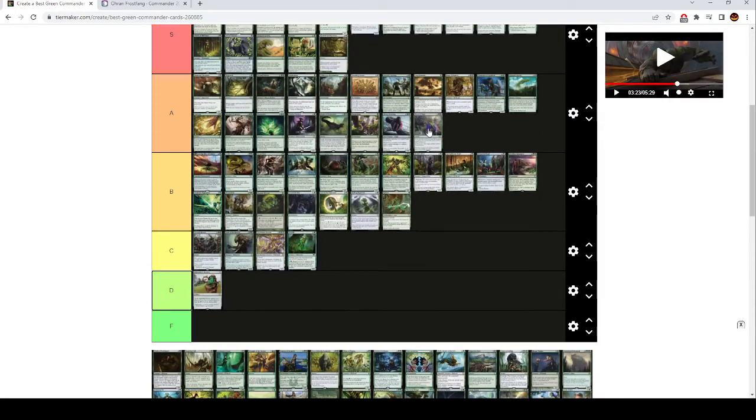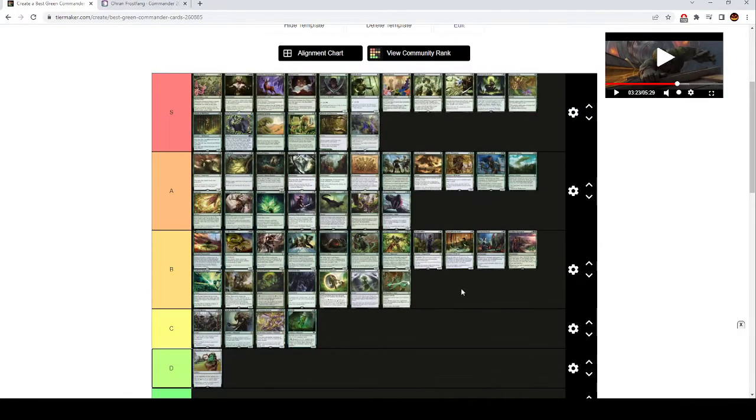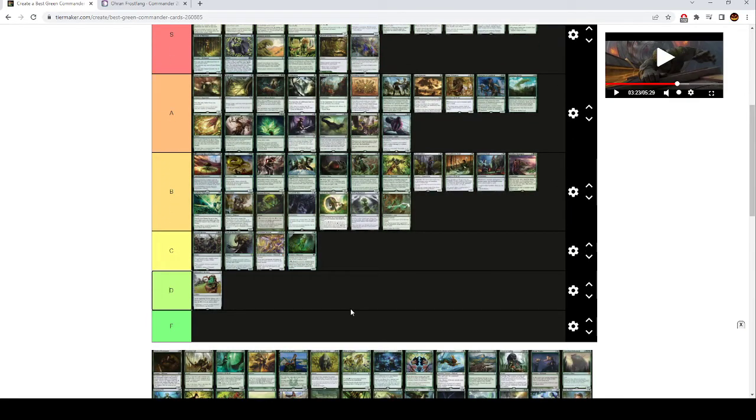Force of Vigor is S tier. This is a Naturalize that hits two things that you can cast during your opponent's turn for free by exiling another green card from your hand. Super good — free spells are always good, and this one gets two things. Removing stuff rather than countering spells is worse for a free spell, but this is strong enough. Honestly, paying 4 mana for it isn't even bad. Being so flexible, being a two-for-one sometimes, and a zero mana stopgap that stops you from losing the game other times — it's good enough that it goes all the way up here.